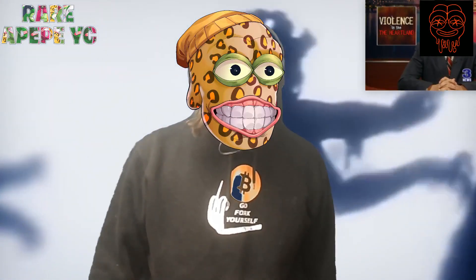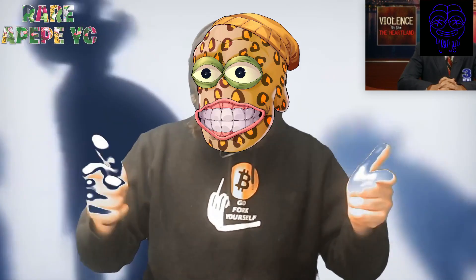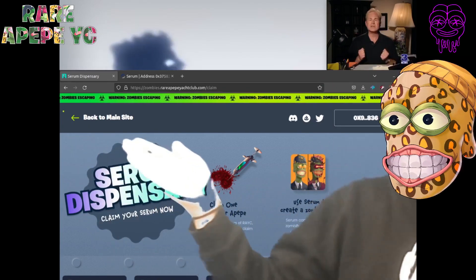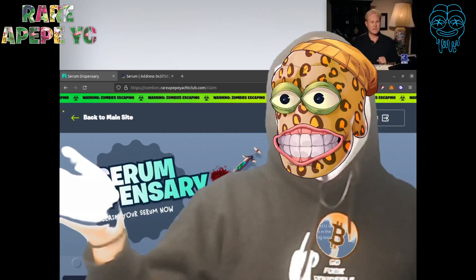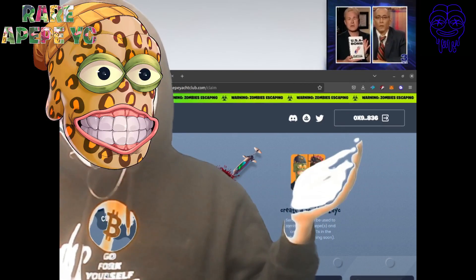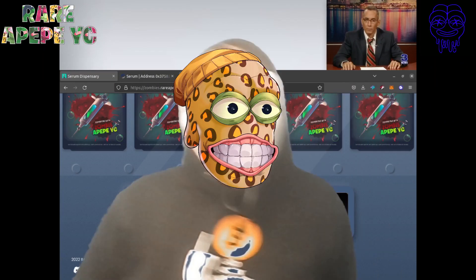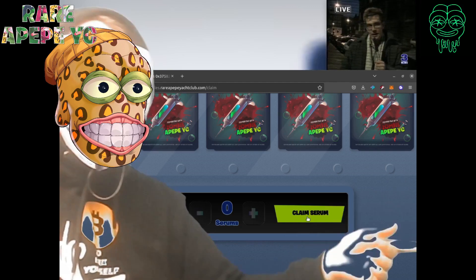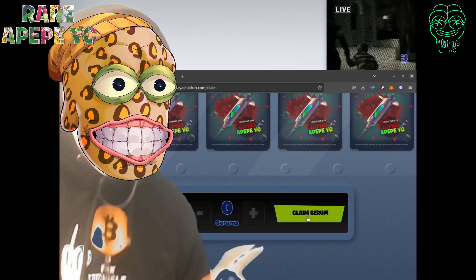What's up crypto fam — zombies are coming, so let's figure out how to claim your serums and how to claim your zombies. First thing you're going to do is go to the official Rare Apepe's Yacht Club claim website. It's zombies.rareapepeyachtclub.com/claim. Connect your wallet, scroll down to the bottom, and you'll see the claim serum button. Put in how many Rare Apepes you want to claim. If you're having problems with this, let's try through Etherscan.